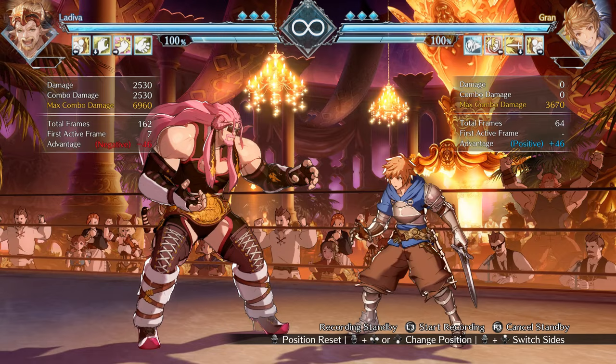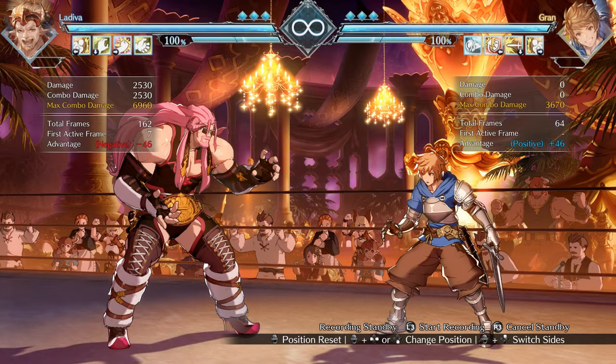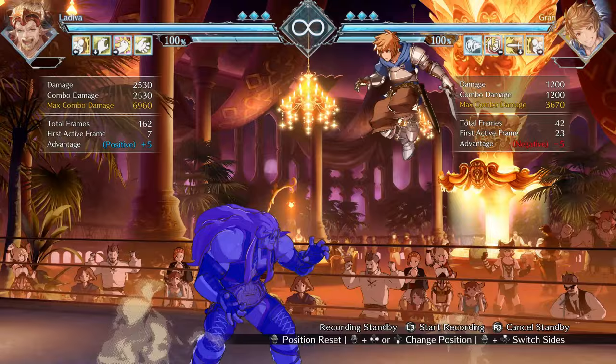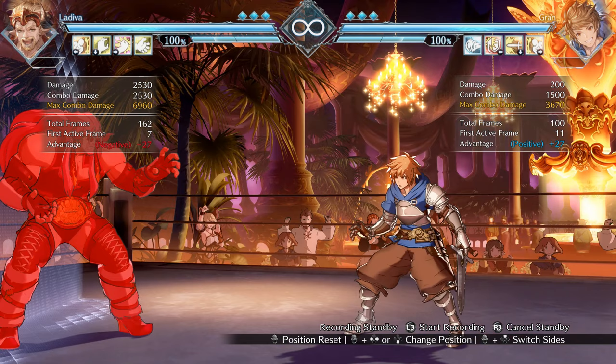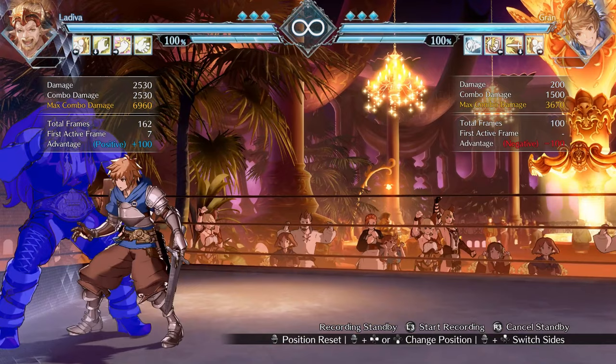Before we go into any safe jump setups with LaDiva, let's quickly talk about reversals in general in this game. When it comes to reversals, you obviously have supers and dragon punches, also known as DPs. Dragon punches typically come in two different speeds: frame 9 DPs, like Gran's medium DP which hits on frame 9, and the EX version which hits on frame 11 — and that's the one you're going to see most people use as a reversal, since it has the most invincibility frames.